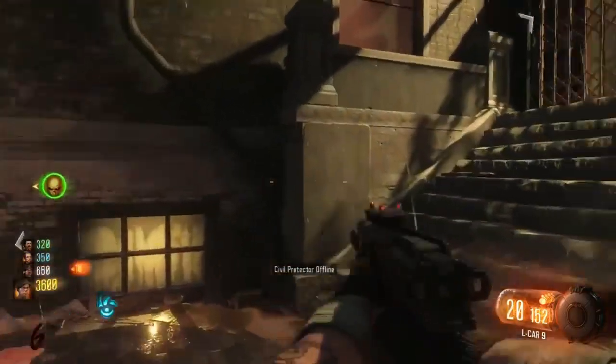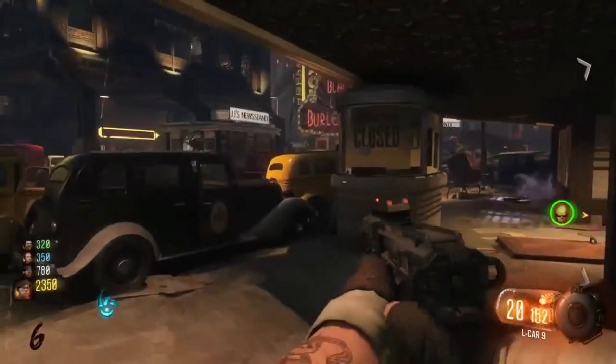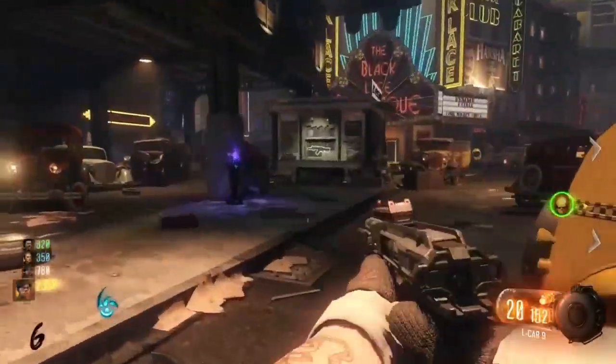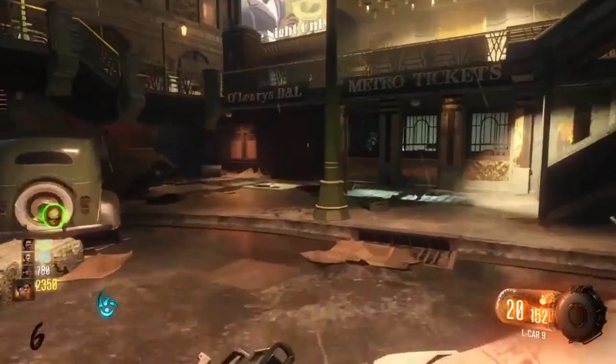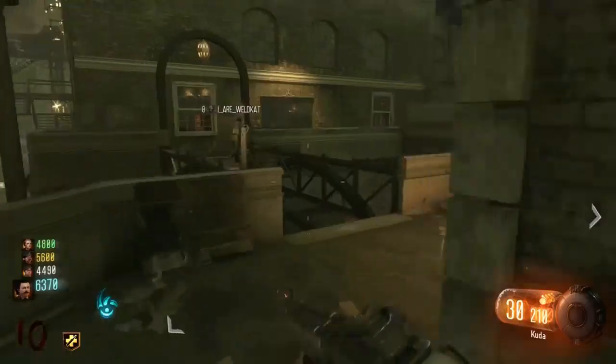Then you have to bring them to this one specific room that's pretty big, and you have to put all 4 alien heads in these like bowls or hands or whatever. Then it starts another big ritual which is much harder than the other ones. You have to defend while zombies are trying to attack you, and then you unlock Pack-a-Punch. When I first got this map I struggled with it so much, but now I'm pretty much pro at it.